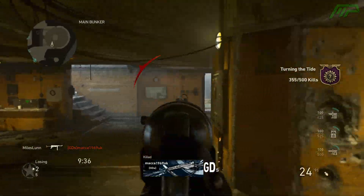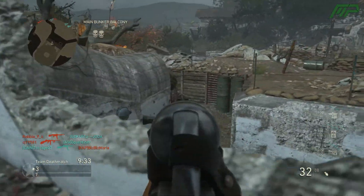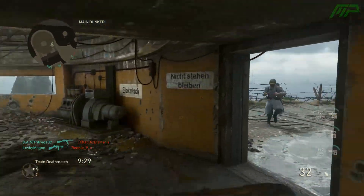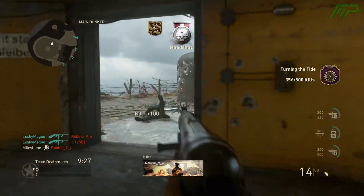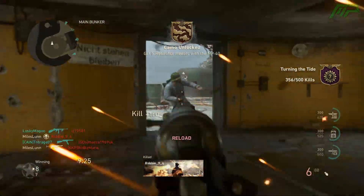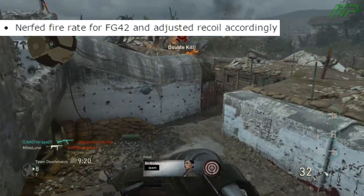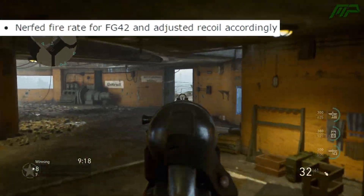There aren't a load of weapon changes in this patch, but I think they're quite important, so I wanted to make a video letting you guys know about them. The first one is for the FG-42 rifle, which was probably the best rifle in the game before this patch, so I'm not really surprised to see it nerfed a little bit, as it now has a reduced fire rate and slightly increased recoil.